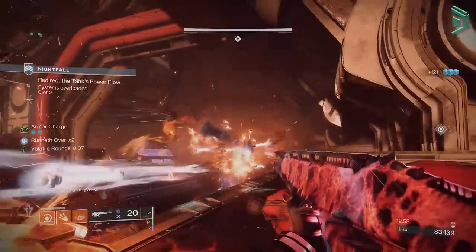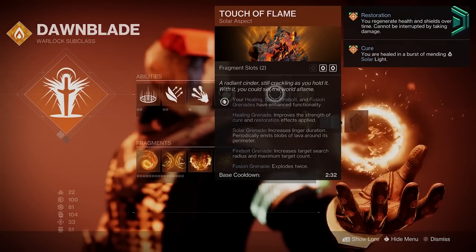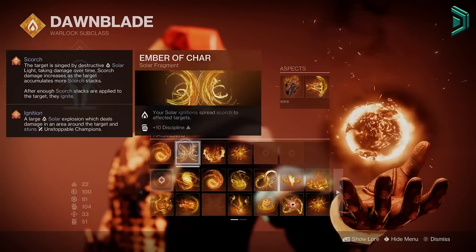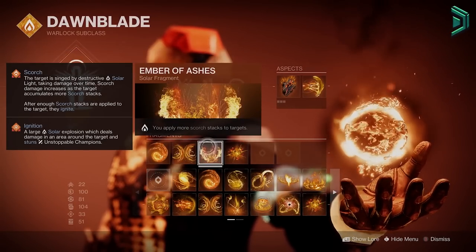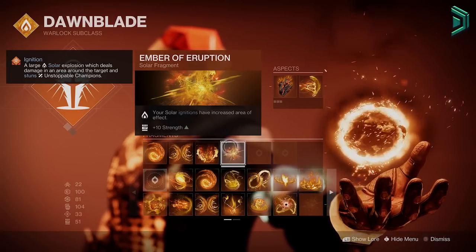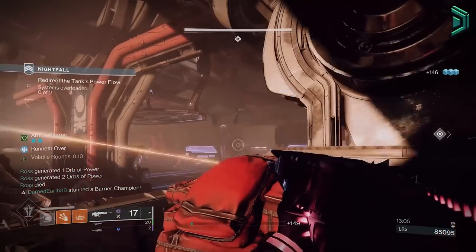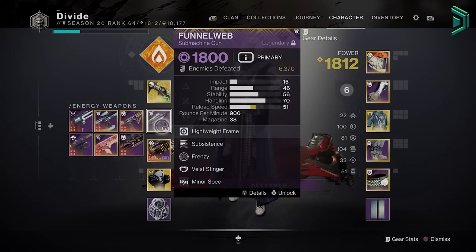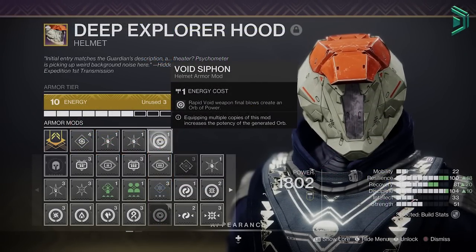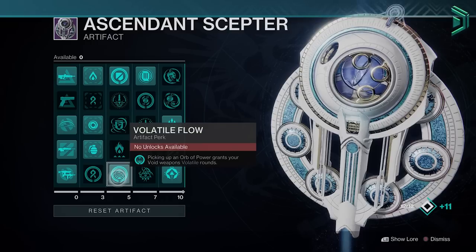What actually makes this build even better are our aspects and fragments. I'm using Touch of Flame, which lets our fusion grenades explode twice. The second aspect is Icarus Dash. The fragments are: Ember of Resolve so grenade final blows cure us, Ember of Char so ignitions spread scorch, Ember of Ashes to apply more scorch stacks and cause another ignition, and Ember of Eruption so those ignitions have a bigger area of effect. Basically the same as last season but with the new fragment for health on grenade kills. I'm also using a void weapon with the void cypher mod in the helmet — multikills will generate orbs of power, and the artifact perk Volatile Flow gives us volatile rounds for more ad clearing.